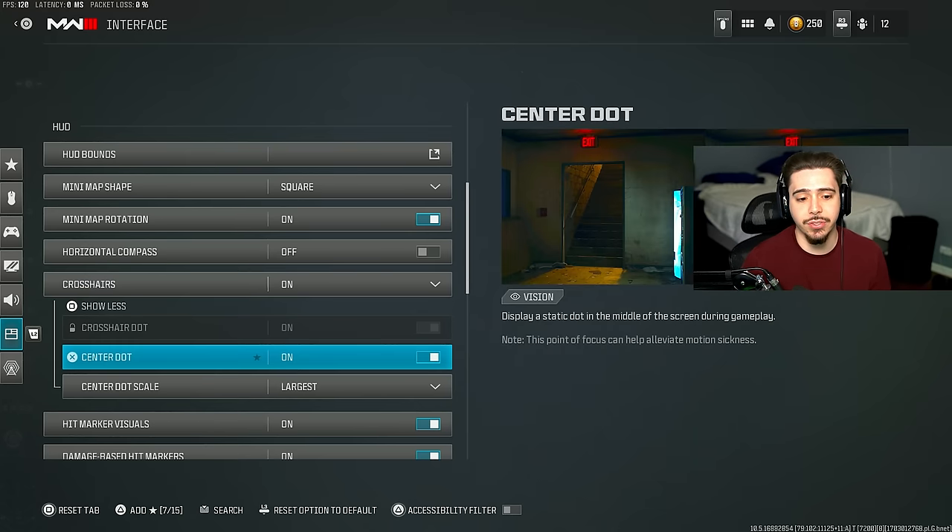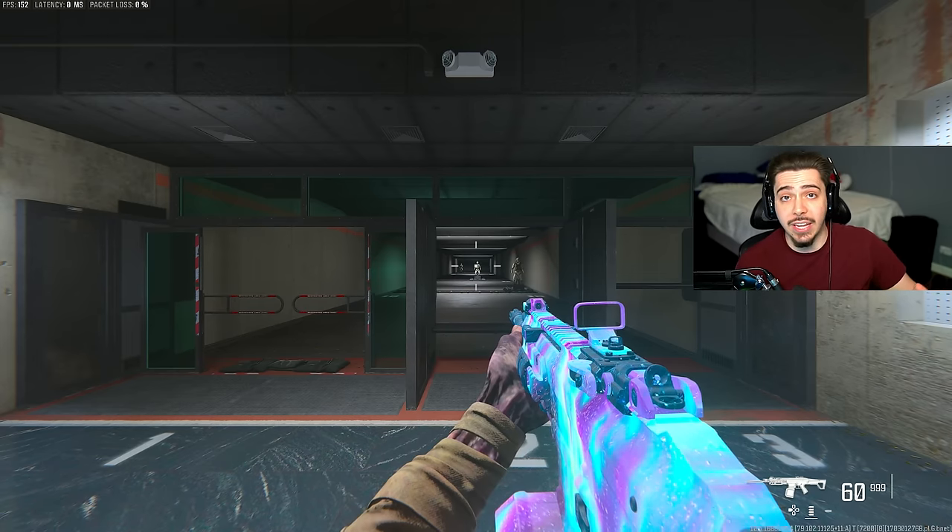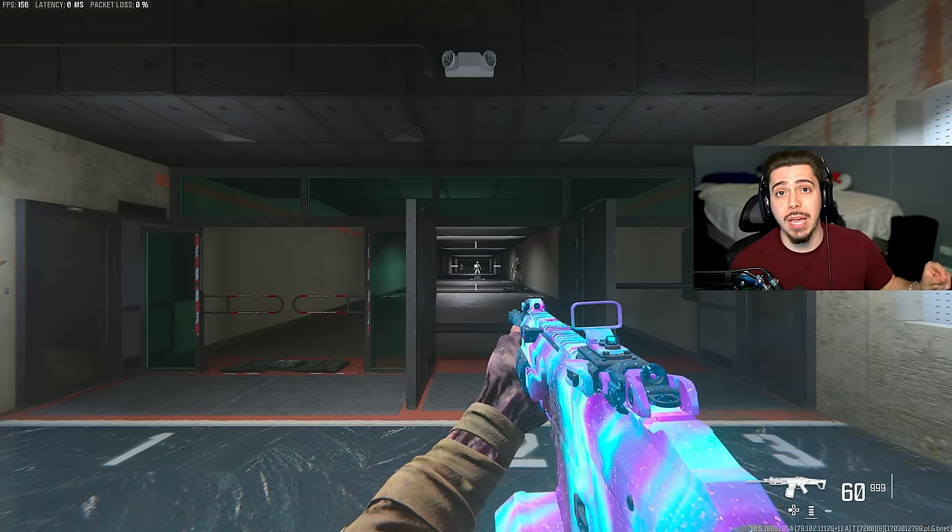The final setting you want is in your interface settings - go to crosshairs, center dot, make sure it's on and set to Largest so you can actually see it. I'm going to explain why you definitely need this once we get into the gameplay. All these settings will make sense once we hop in.